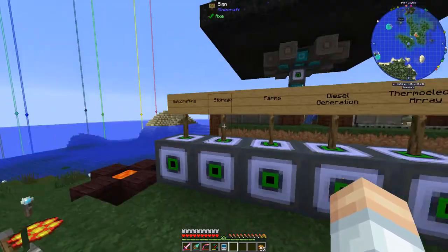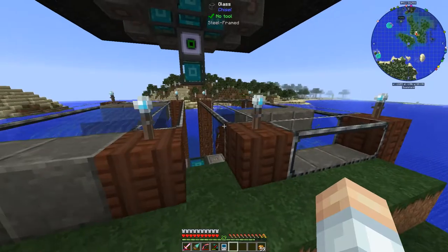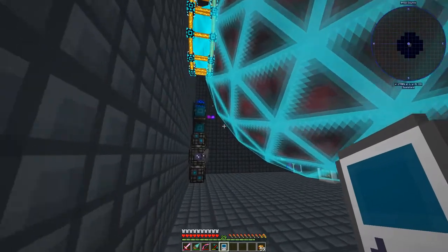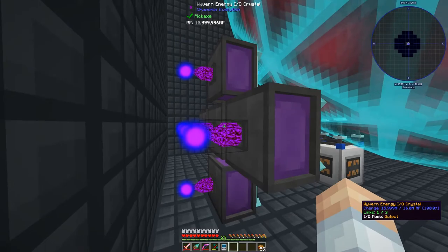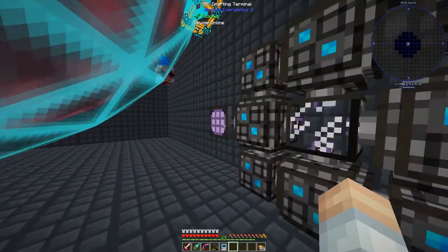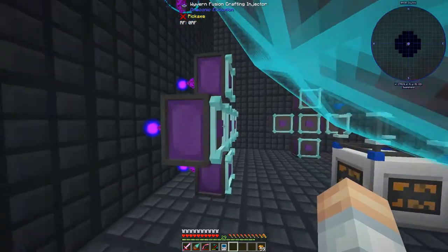We're going to go all out on it. That means we need to do a little bit of work over here. This is where we set up all of that fusion crafting stuff last time, and we've got high-powered Draconic energy crystals on the backs of these things. Our first order of business is to see if everything's good here — everything's kosher.